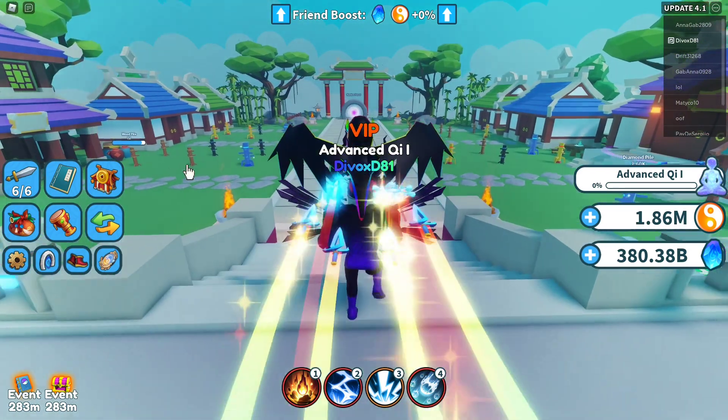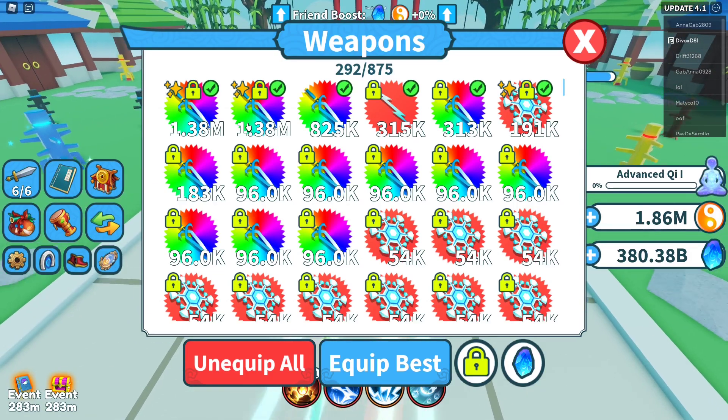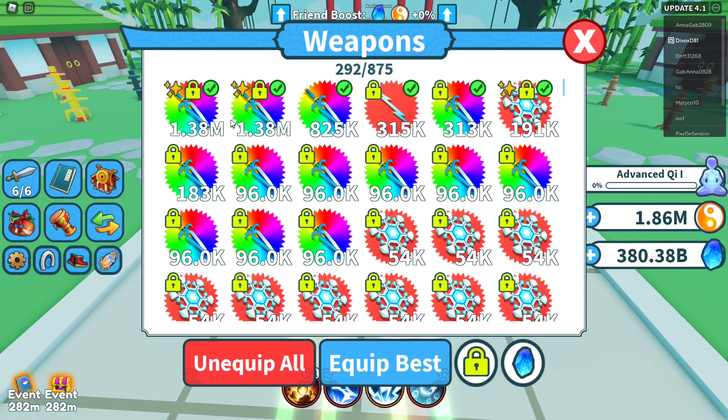Let's take a look at the inventory. We seem to have a lot more eternals now - one, two, three, four, five, six, seven, eight, nine in the backpack.